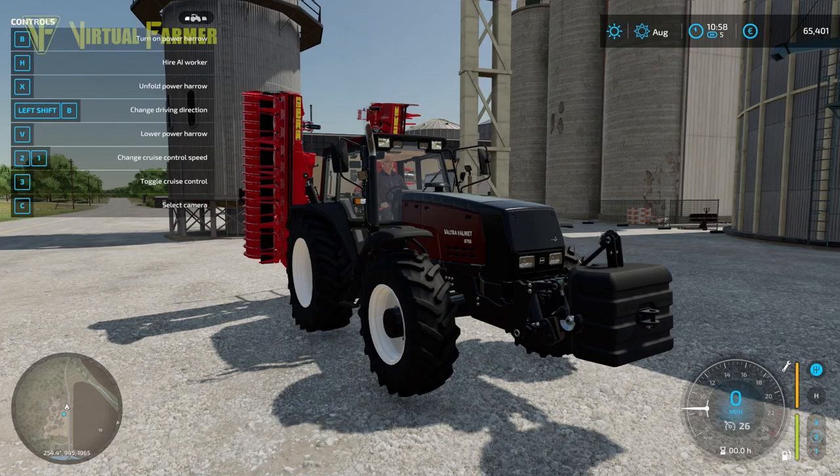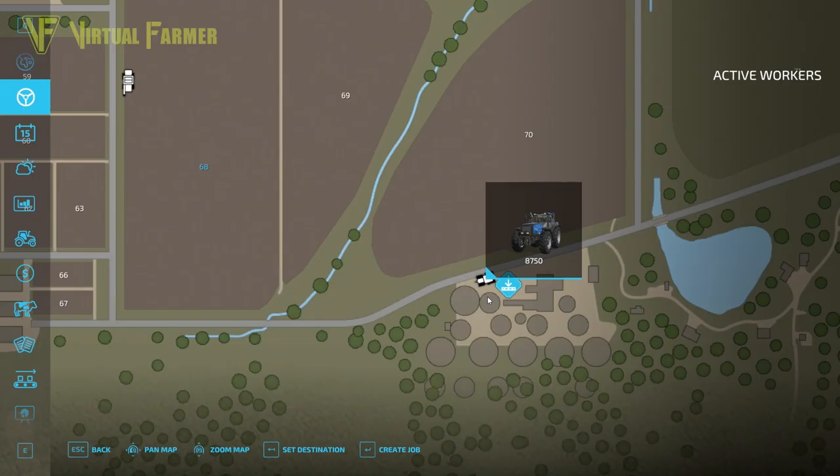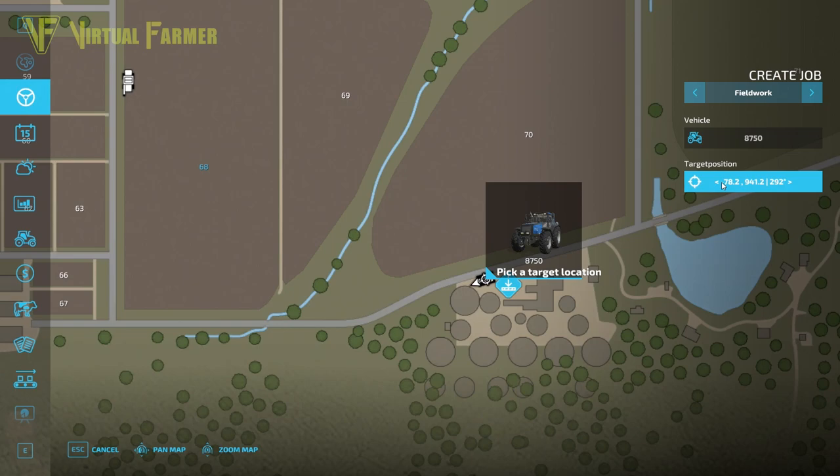So if we head over here to this Vultra Valmet — if you have a piece of equipment that will work a field, you can't access the hired worker menu by pressing H at this point, because it will immediately try and work where it is. So you have to go into the menu with your tractor selected, create job, and go to field work, and then you can set your start position.